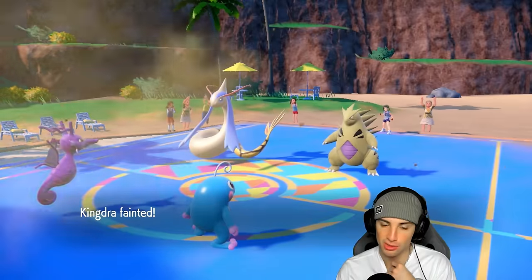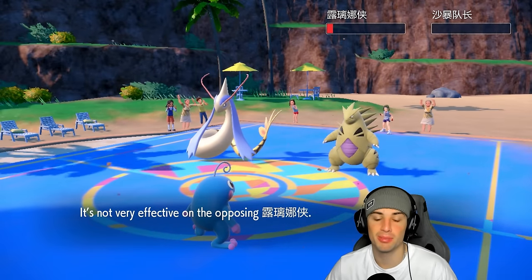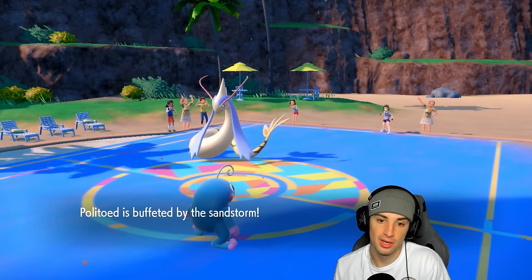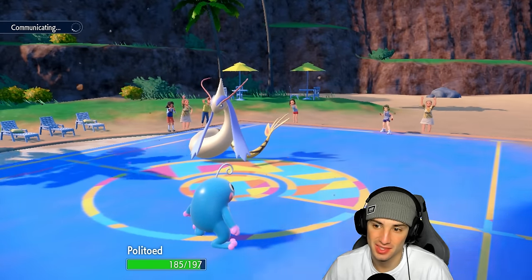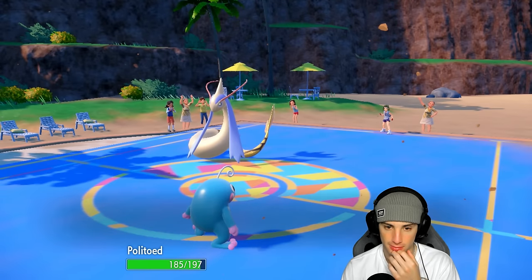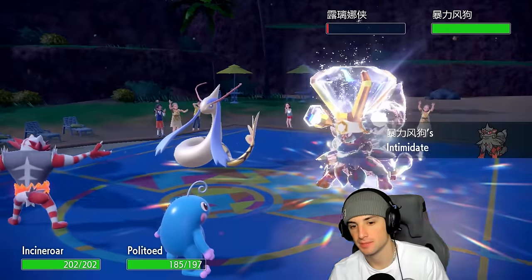Tyranitar gets KO'd but Milotic is dead to Excadrill anyway, and Kingdra gets taken out. That was just a good lead matchup for them going into Milotic. We have Politoed in the back but it can't do too much. Muddy Water comes across, doesn't pick up the KO on Milotic but does KO Tyranitar. We don't have rain for the rest of the match. Arcanine comes back out — I don't think we have much shot at winning without the rain, unless we get a good Encore going.